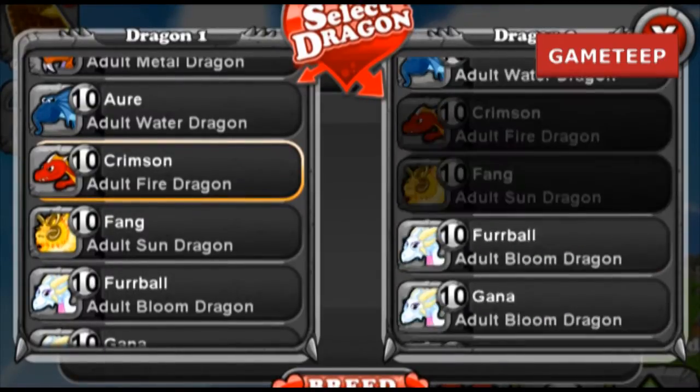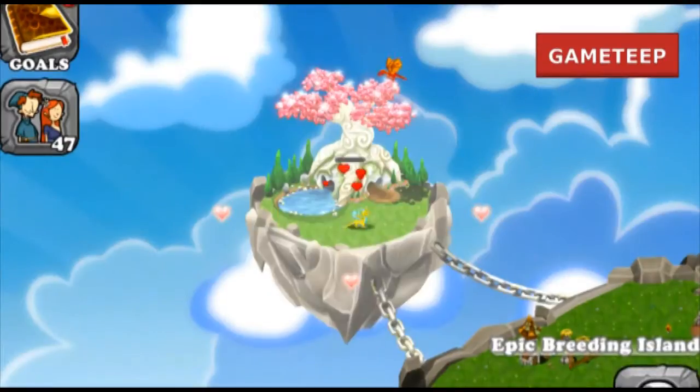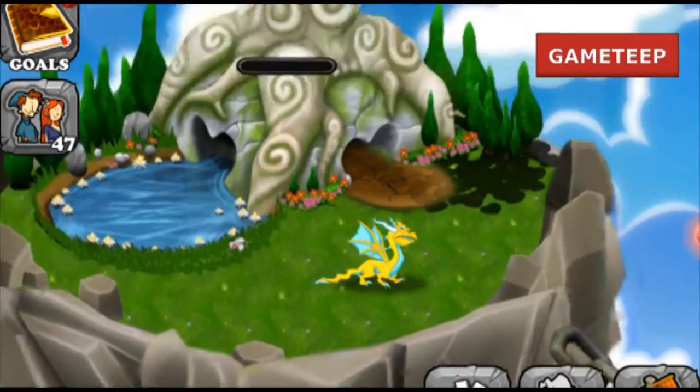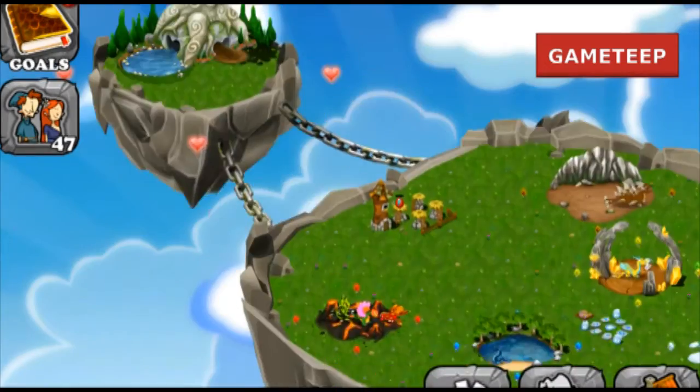If you are wondering about which side to select the dragons, don't worry because it doesn't matter. The level of your dragons also doesn't matter. You can use any level dragons that are about level 4, but it's mostly about your luck in getting the dragons you want.